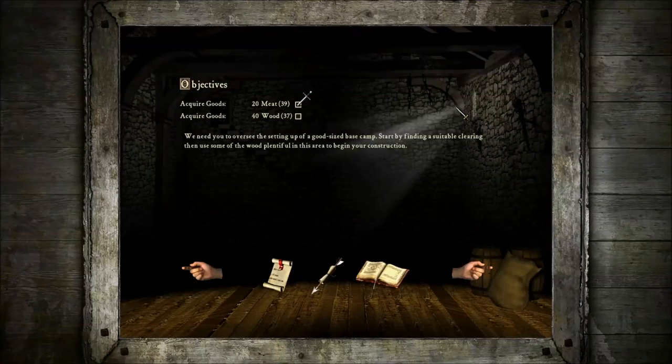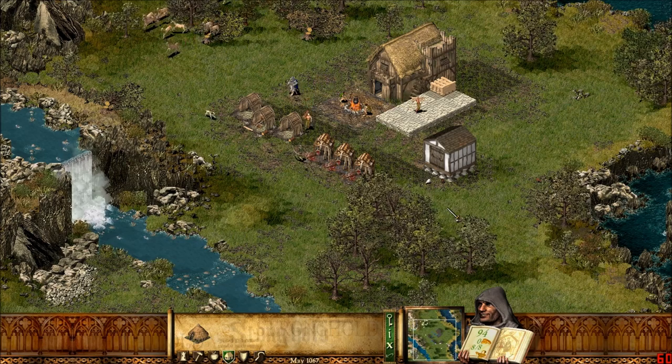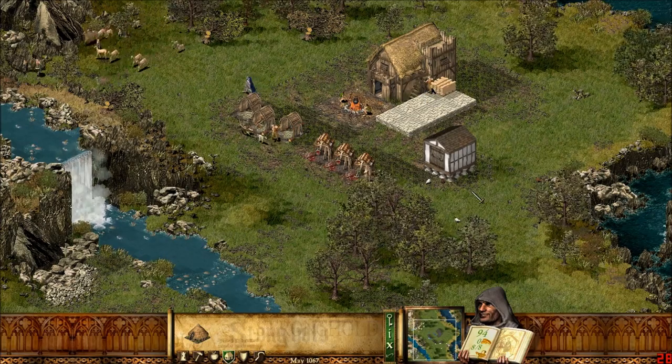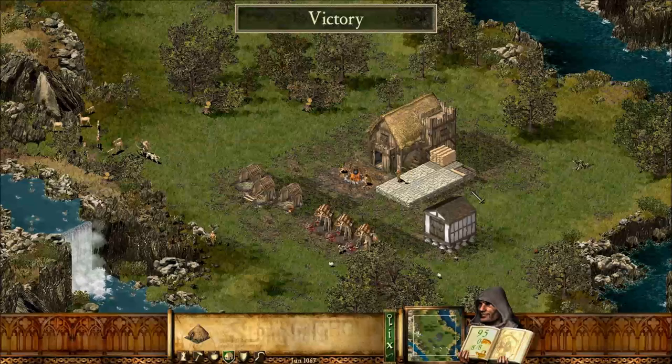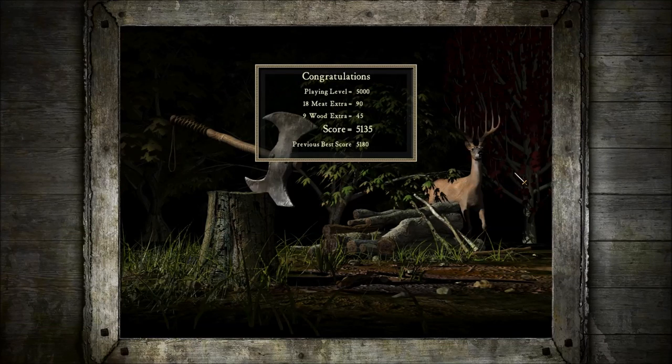I'll just quickly go up here to show you how the objectives track. It tracks how much you have of each thing, and once you get the required amount, it puts a sword icon into it. So it's fairly easy to follow. And that should be that — Victory!